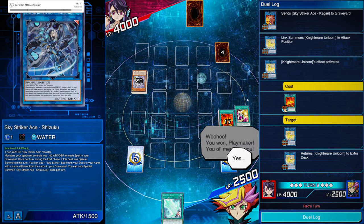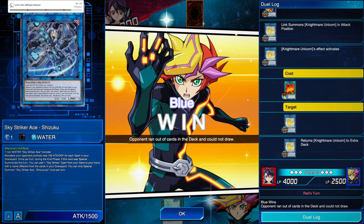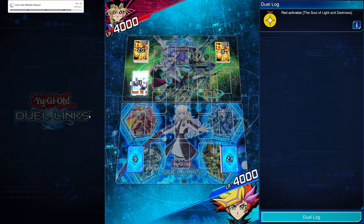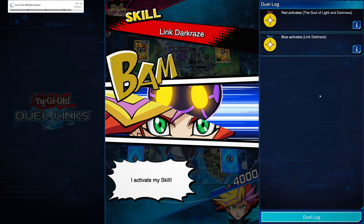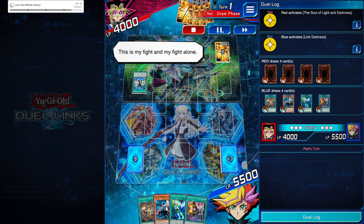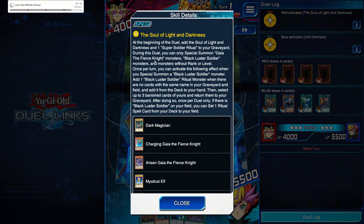They were working with a 20-card deck, I was working with just a little more — and we win. We're going second again, I don't really mind that. We got somebody here, we got Soul of Light and Darkness. I am still using Link Dark Rays, trying to test which one I really want to use, going into the second round of KC Cup. So the Soul of Light and Darkness skill: at the beginning of the duel we add the Soul of Light and Darkness and one Super Soldier Ritual to the grave. During the duel you can only summon Gaia the Fierce Knight monsters, BLS, and monsters without rank or level — so links.